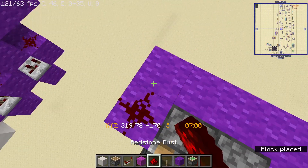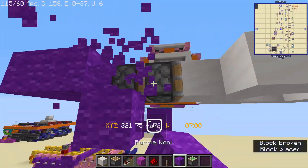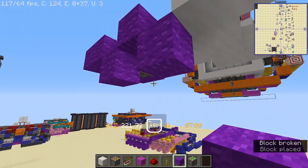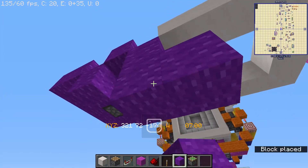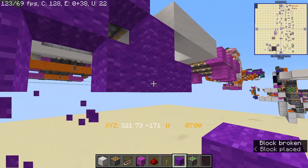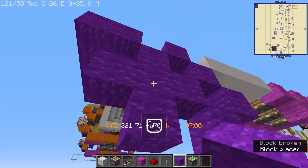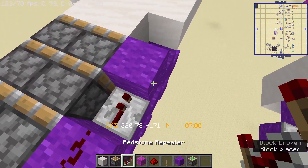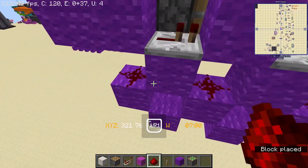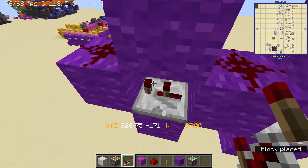Then place redstone dust all across there, and then go down by a block, go down, up again, and then down by a block again. Place your blocks over there, and I've just forgotten — you need to place 2 more blocks over there. Place a 1-tick repeater there, a 1-tick repeater there, or redstone dust in those 3 spots. Then a repeater set to 2 ticks, and another repeater set to 2 ticks in this block.